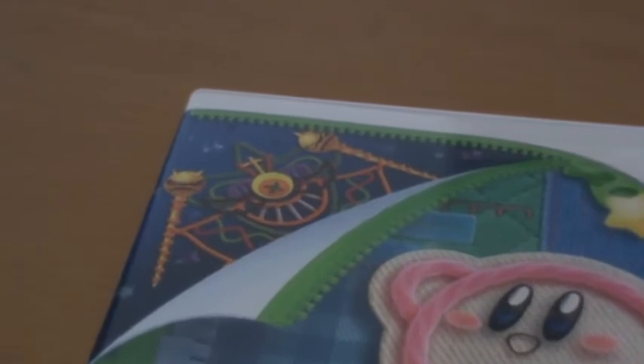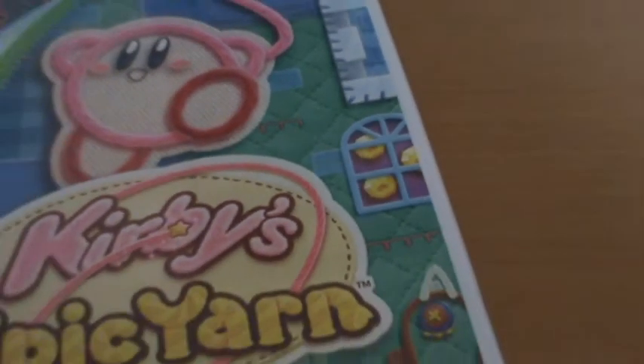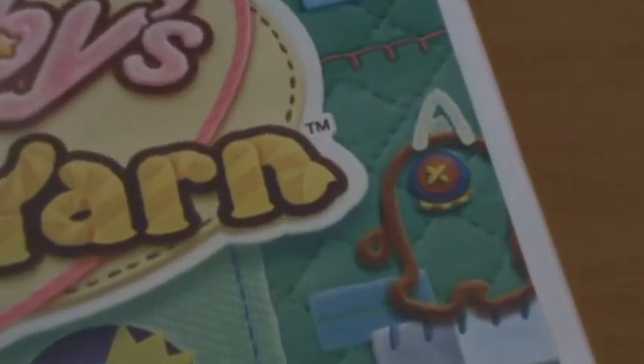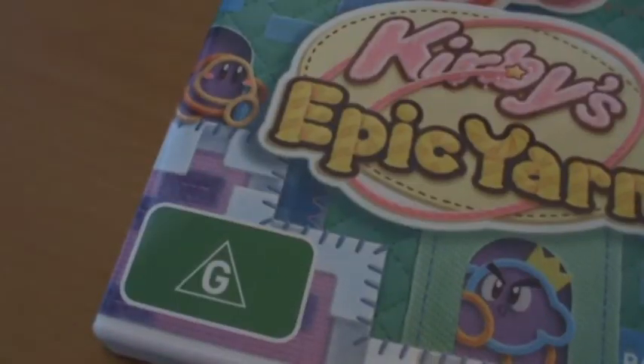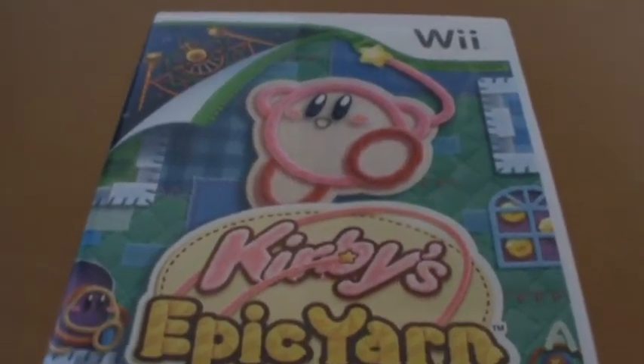You can see that the part he's peeling away reveals Yin-Yarn in front of a starry background — Yin-Yarn being the villain of this game. You can see all the different patchwork details, including some collectibles of the game. We also have a horned enemy, the two-player character Prince Puff, and a Waddle Dee. Overall it just looks really nice, it's got a lot of style to it.